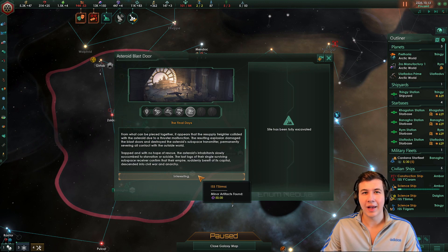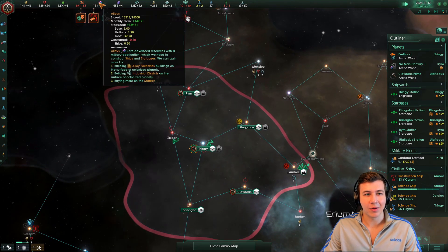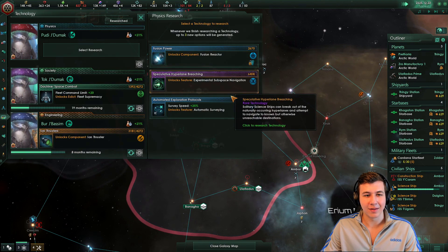And there we go — asteroid blast door, easiest 25,000 energy of my life. Now we're also nearly capped on alloys at this point, which is a bit of an issue. We'll probably start building our fleets soon enough.